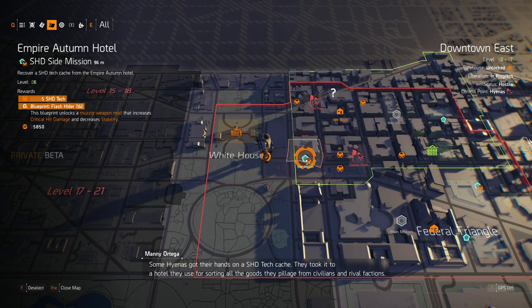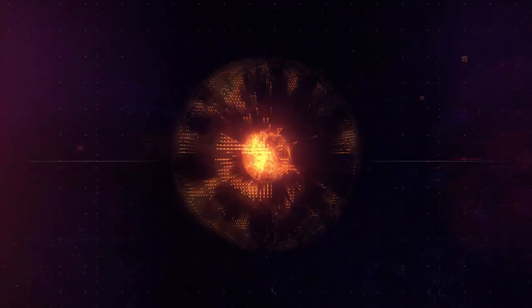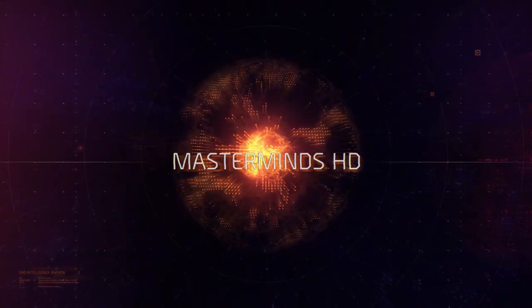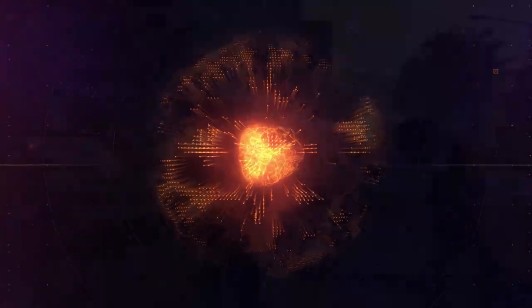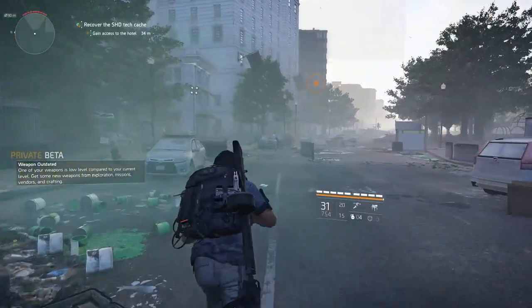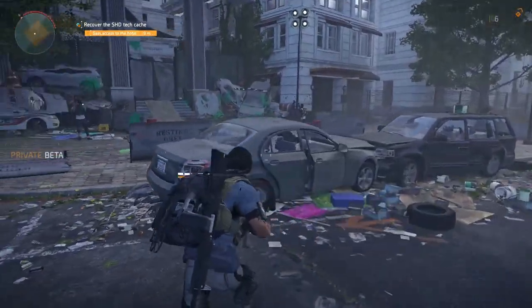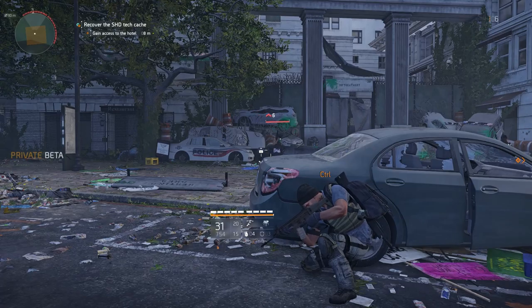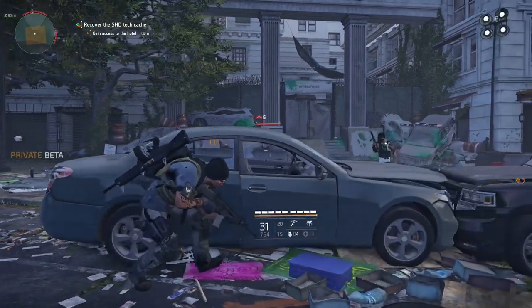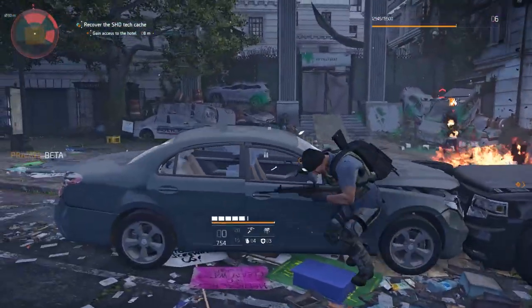Some hyenas got their hands on a shade tech cache. They took it to a hotel they use for sorting all the goods they pillage from civilians and rival factions. Recover it and bring it back to the White House. So let's do that.